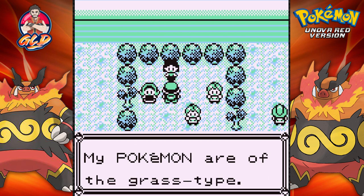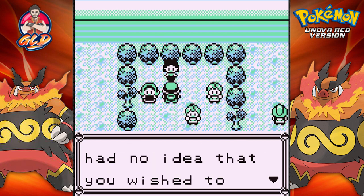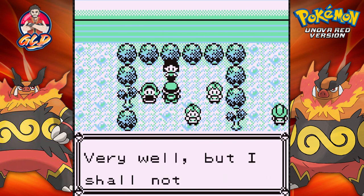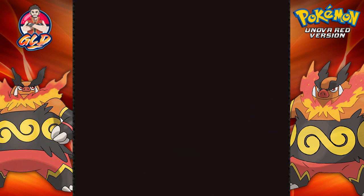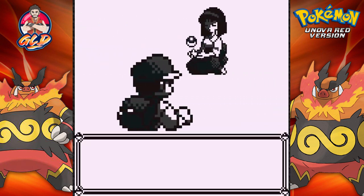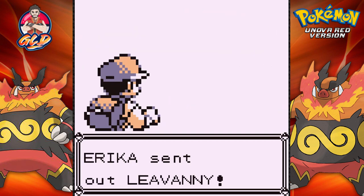My Pokemon are of the Grass type. I had no idea that you wished to challenge me — but very well, I shall not lose. I'm going to take a drink right here. I love this song. So here it is, guys — Gym Battle number four, and it's against Erica. Let's see what her team is all about.